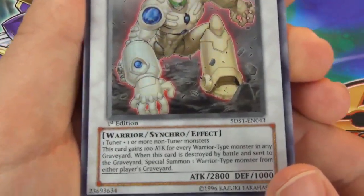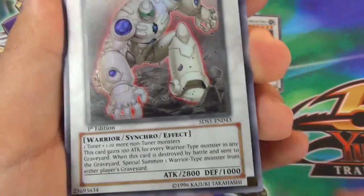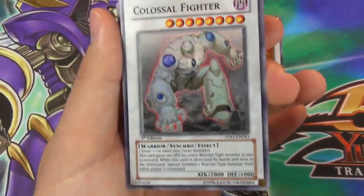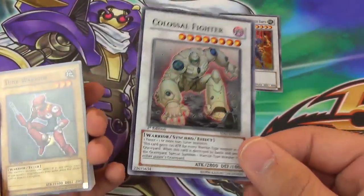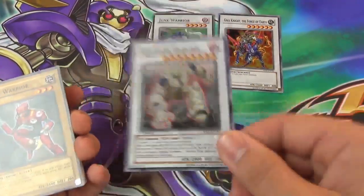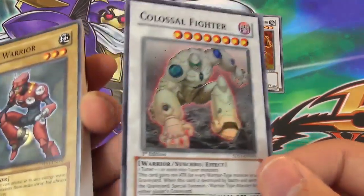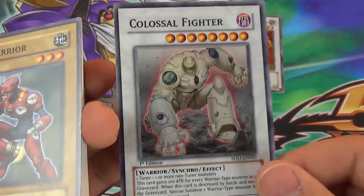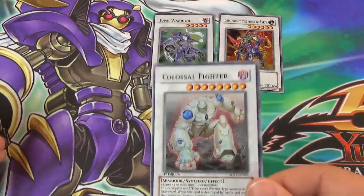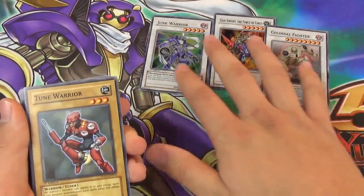Colossal Fighter gains 100 attack for each Warrior-type monster in every graveyard. When this card is destroyed by battle and sent to the graveyard, special summon another Warrior from your graveyard in its place, or special summon itself — it's destroyed by battle. So if you plan it right, you can have Colossal Fighter pumped up and attack into a monster with equal attack. Colossal Fighter will come back because it was destroyed by battle, and then it can attack again in the same battle phase because it's a new monster being summoned. For example, if they have a 3,000 attack monster and you have two Warriors in the grave — 3,000 attack, it comes back, attacks again. That's always been a good Colossal combo.